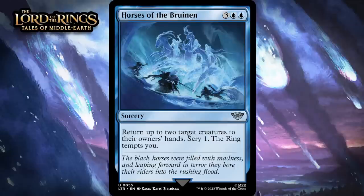Next up, it's Horses of the Bruinen, which for three generic and two blue is an uncommon sorcery. Return up to two target creatures to their owner's hands, scry one, the ring tempts you. I don't like this — we've seen lots of cards like this, and you usually go down a card when you cast this without taking any cards away from your opponent. You get some tempo, provided you bounce things that are expensive enough, but that is far from guaranteed. This can bounce armies, which might feel pretty good when the army is particularly large, but overall this doesn't feel like it can consistently give you what it needs to pay you back for using up a card and spending five mana — giving it a D.